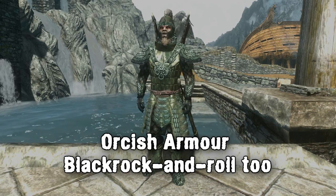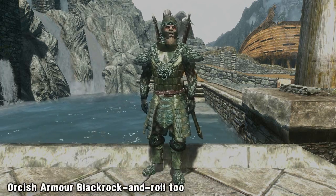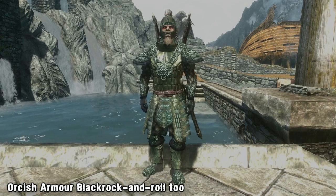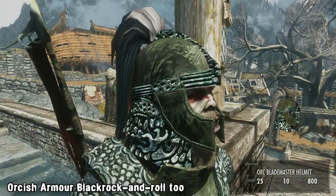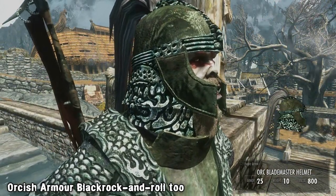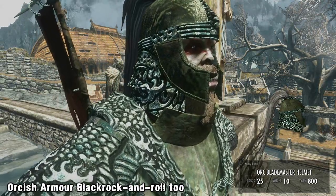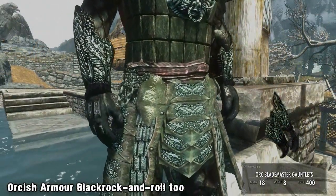If you've ever taken a look at the vanilla Orcish equipment and thought it looks way too ordinary and plain for the strongest and bravest warriors of Tamriel, you may like this next mod. Orcish Armor Black Rock and Roll 2 takes the Orcish set and transforms it into something you'd expect to see from a race that has generations of smithing experience. The aim of the mod is to fix the vanilla Orcish set and turn it into a fierce but lore-friendly new set.